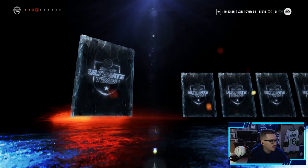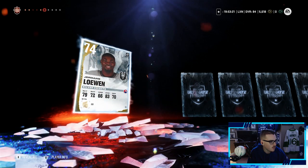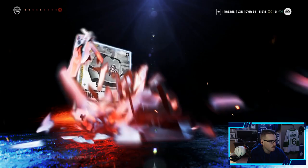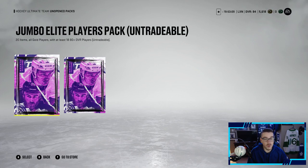Robert Thomas as well, but we've yet to pull an 83 plus, which we really need for these sets. Ryan Getzlaff, Oliver Wahlstrom — yeah, that's probably going to be it. Those are horrible. Now we're on to the big boy packs — Jumbo Elite Player packs, 20 items, all gold players, with at least 18 80-plus players.